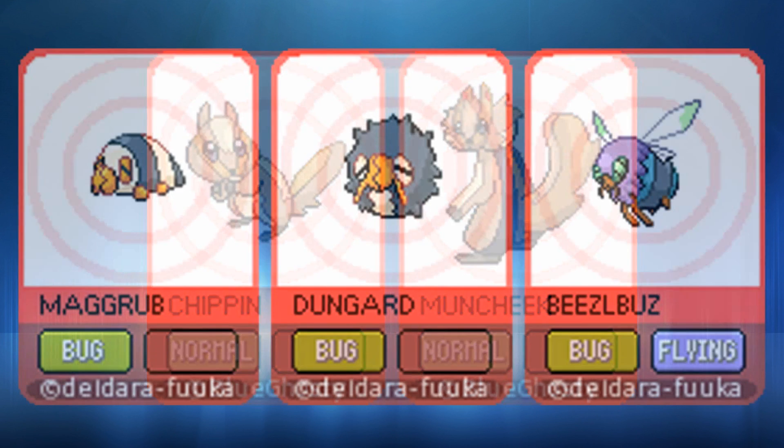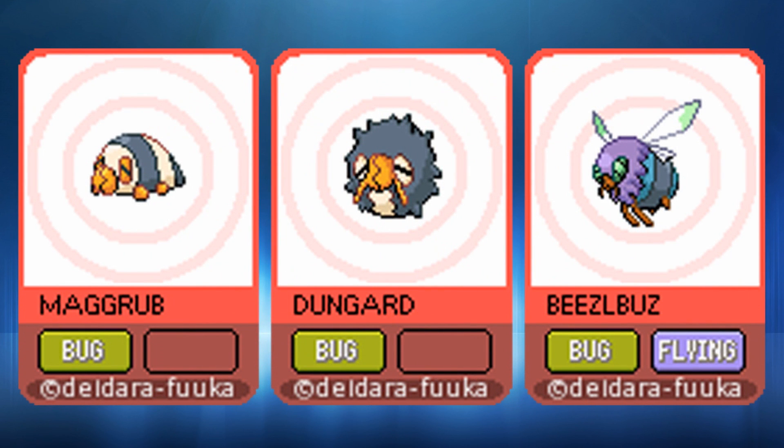Then we have Magrub, Dungard, and Beezlebuzz — another set of bug types, being bug, bug, and then bug-flying types. I'm liking the design of Magrub, which definitely looks like a grub. Dungard I'm not too sure about — it's based on a dung beetle, but its face is a bit confusing with two orange things pointing down from its mouth. Beezlebuzz looks pretty cool with big bug eyes and small wings — obviously based on a fly. So it's a dung beetle to fly line really.